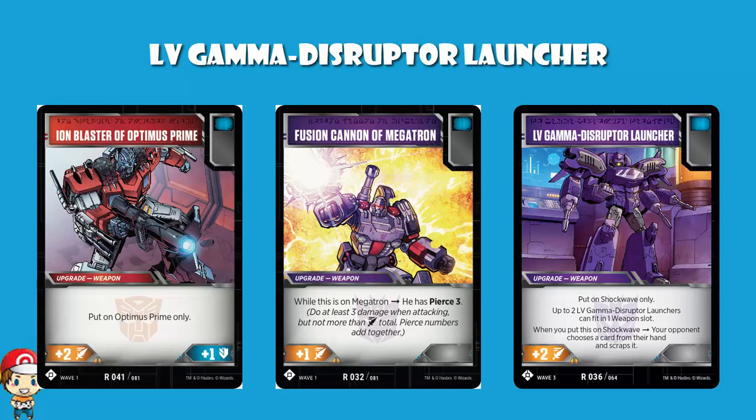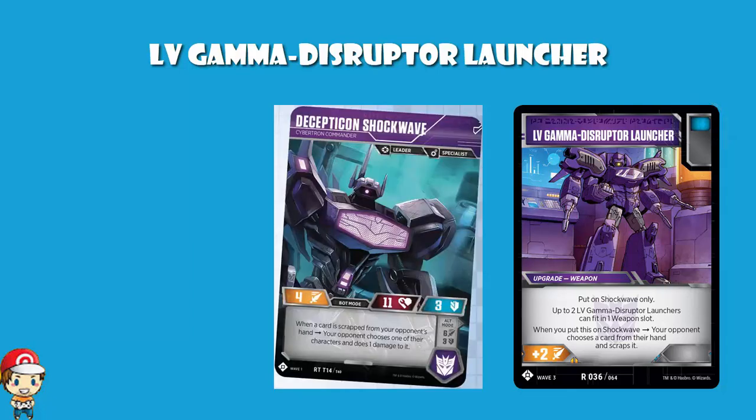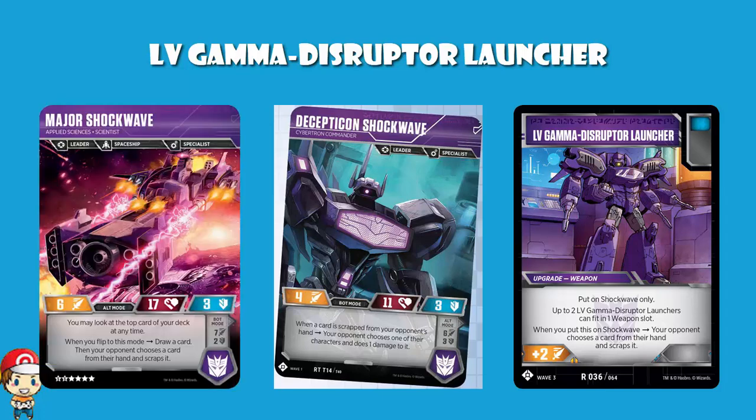Thing is, this is good. I think this is one that could legitimately see play - it strikes me initially as a little bit better than some of the other ones we've seen. It's got a blue icon, and blue icon is good. One of the things about Wave 1 Shockwave: it had a defense of 3, which is quite high. And Major Shockwave from Wave 2 - 17 health and in alt mode had a defense of 3 - so you're already looking at a fairly defensive character.